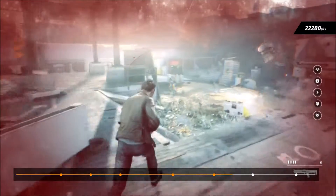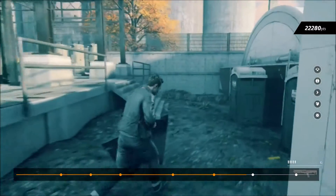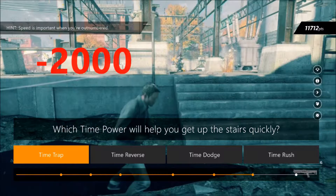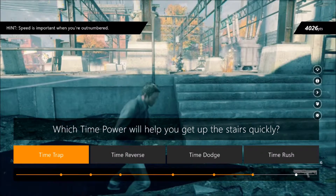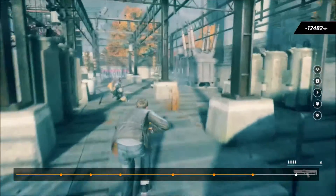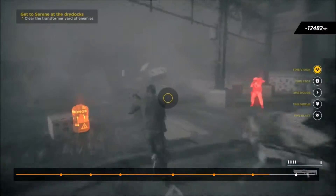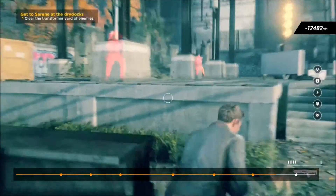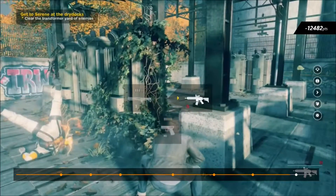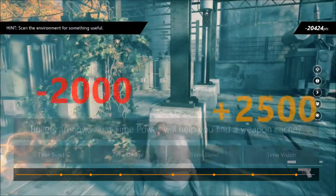He's almost dead. Now that would annoy me — having the enemy traveling through time as well. Next question: which time power will help you get up the stairs quickly? I said Dodge again, but it was Rush. Rush is where it stops time and you can run faster; Dodge is where you dash forward — okay, that makes sense. Coming up to the last one: bullets are low — what time power will help you find a weapon cache? Has to be Vision again.